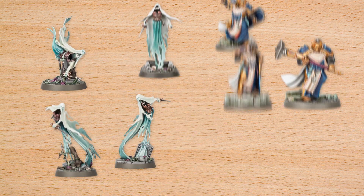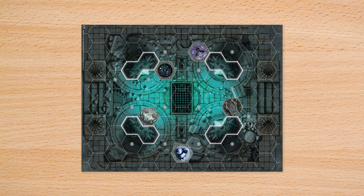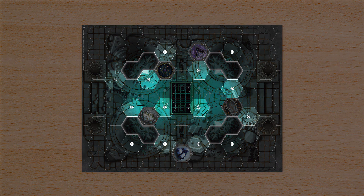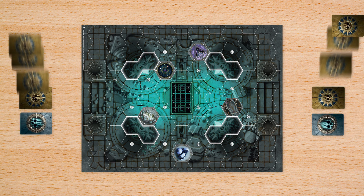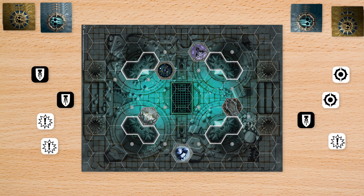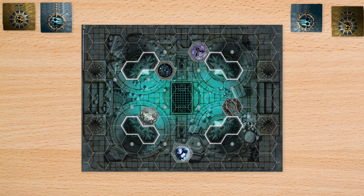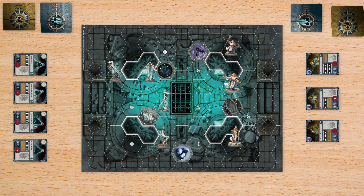Ready to play? Both players choose a warband, taking its matching miniatures and cards. Both players roll off — the winner decides which side of the game board to use, and the loser selects their territory first. Next, both players shuffle their objective and power decks, then draw three objective cards and five power cards. If you'd like, one time, you can discard as many cards as you'd like from either hand, then draw back that many. Now, roll off once more. The winner chooses which player places their fighters first. Taking turns, both players place a fighter on one of these spaces within their territory. You're now ready to play!